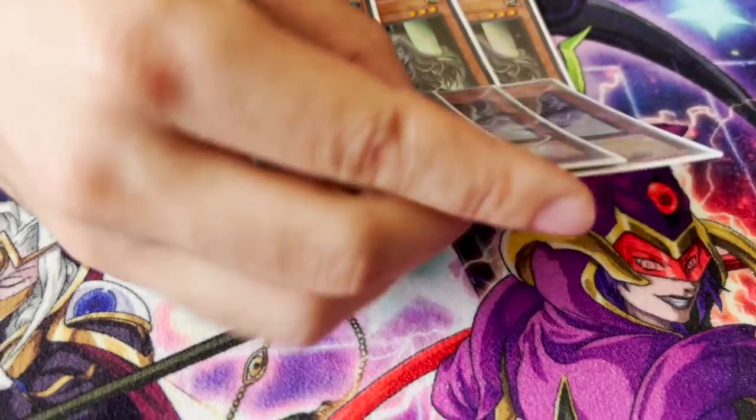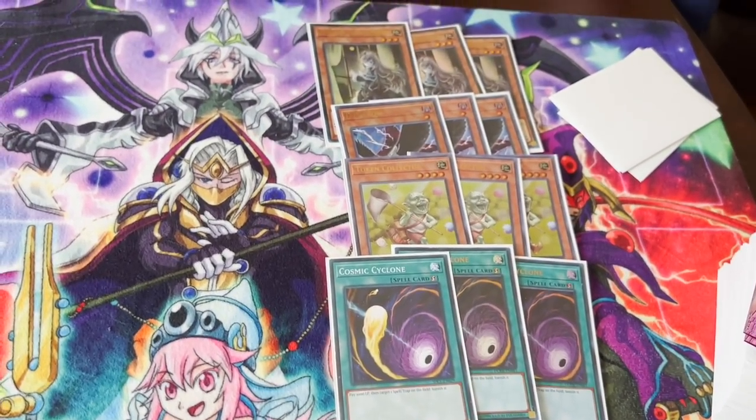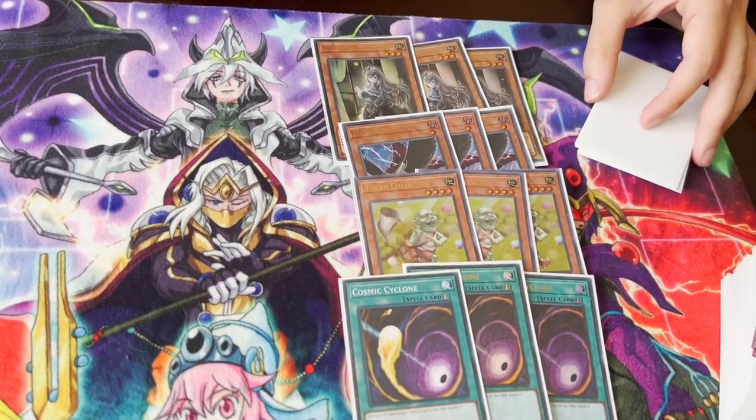Droll & Lock Bird, Token Collector, and Cosmic Cyclone — Cosmic obviously hits Scythe, so that's part of this. You side all 12 of these in against the mirror match; you cannot let them play. What if your hand is all six hand traps? I love that. This deck more than any other deck this format, you're going to have situations where you draw four hand traps and one Golden Land. What do you do? Set Golden Land, pass with absolute confidence. Your opponent is not playing through two hand traps, let alone three, let alone four. Then end phase Waccaro, normal summon Ash Blossom, sync summon Chaos Ruler — it's over.